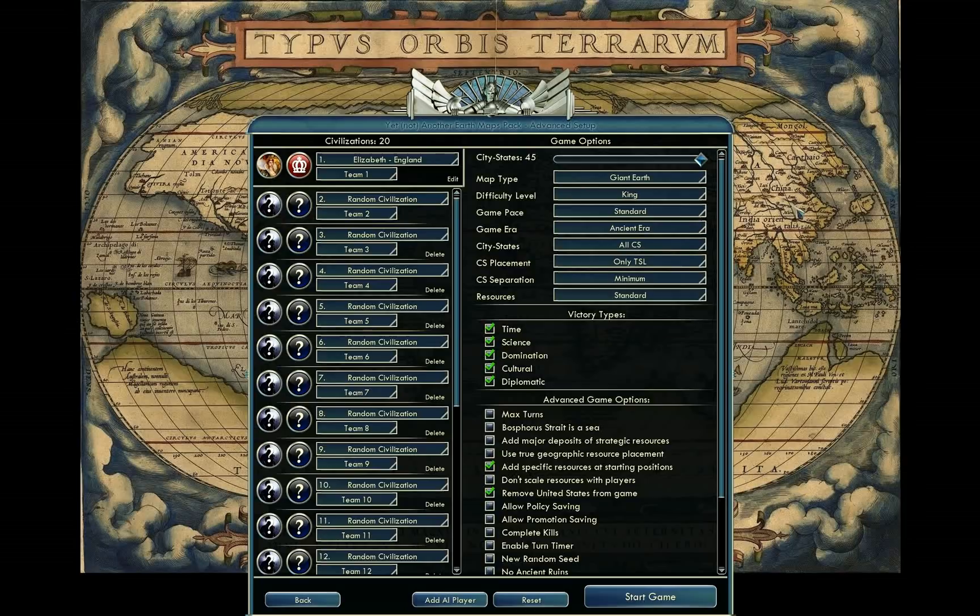I am going to play as England, and I've taken the United States out of the game because it doesn't make sense for the US to start at 4,000 or 5,000 BC in North America. As part of my quest as England, I'm hoping to be heavily involved in colonizing the New World. We're going to have to deal with the Iroquois — and yes, if you correct me and tell me it's pronounced differently, I'm just going to mock you in the comments.